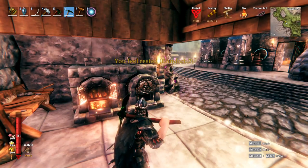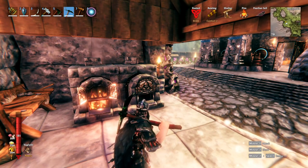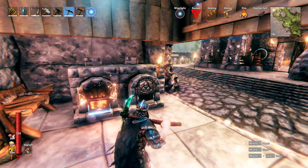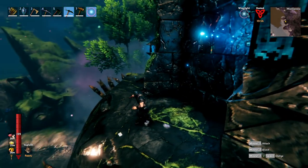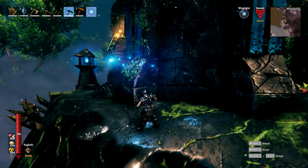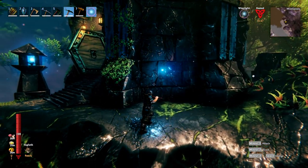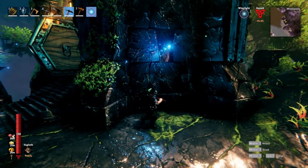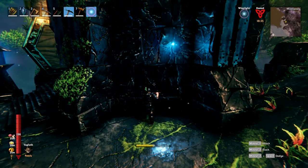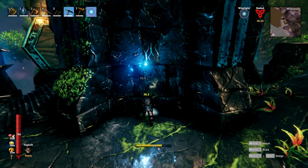After you have your black metal pickaxe crafted, you're ready to farm black marble. One of the first places you'll probably come across in the Mistlands is one of these structures or a building similar to this. There are different variations out there in the world, but these are actually made of marble. If you attack this structure and damage the wall to the point of it breaking you should get some black marble.